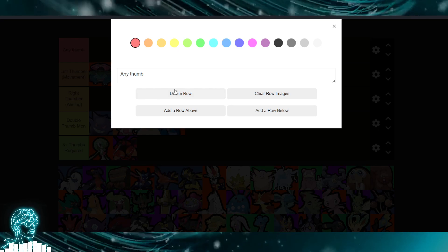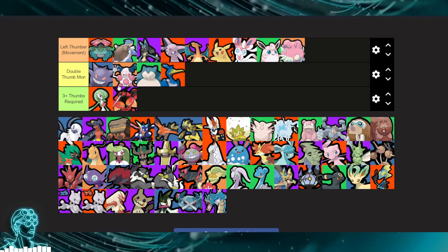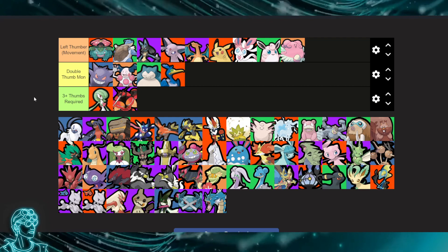We kind of realized the left thumb is necessary — if you can't move, you can't play the game at all. So we need to get rid of some of these categories. It really comes down to just three options.